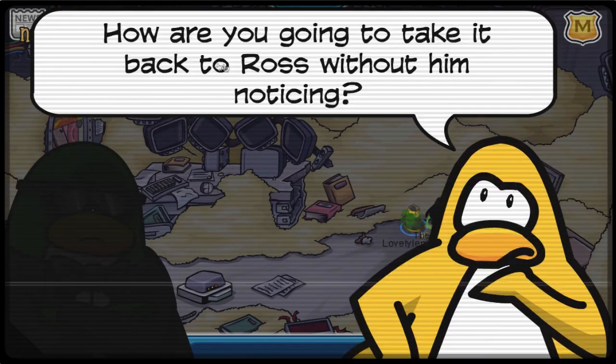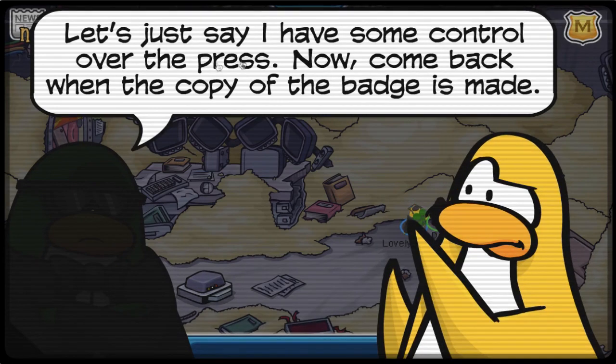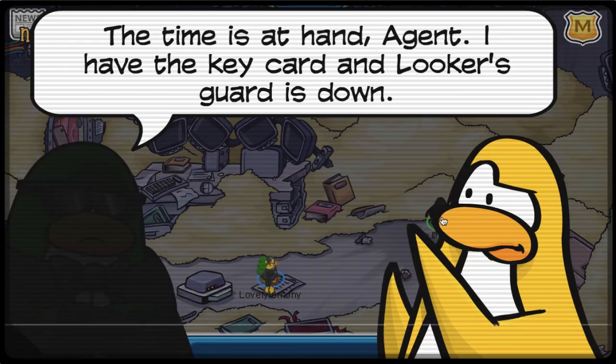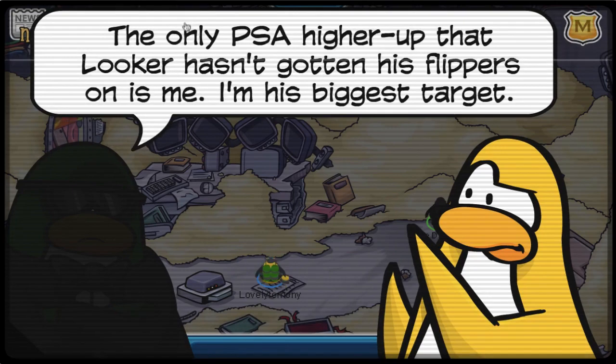The reason I got Ross's keycard in the first place is so that the director can duplicate it and I can access Looker's base. I had to wait 3 weeks for the final update to come so I could talk to the director again and get the duplicate keycard.